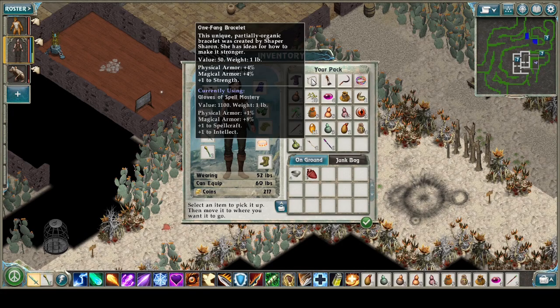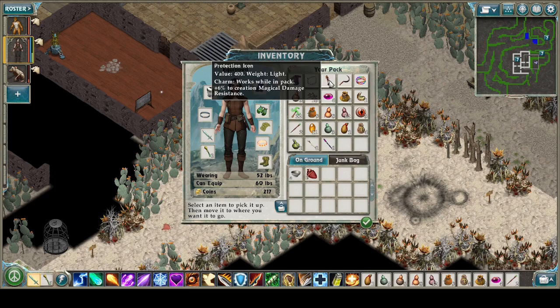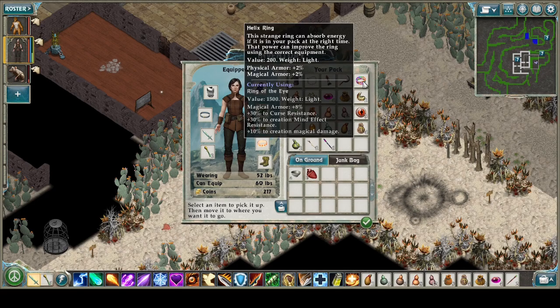Oops — one fang bracelet. Four and four plus one to strength. It goes instead of our gloves — spellcraft and intellect. This is interesting. We still don't know how this can be used, really. Just carry it around, take up a slot in our pack.